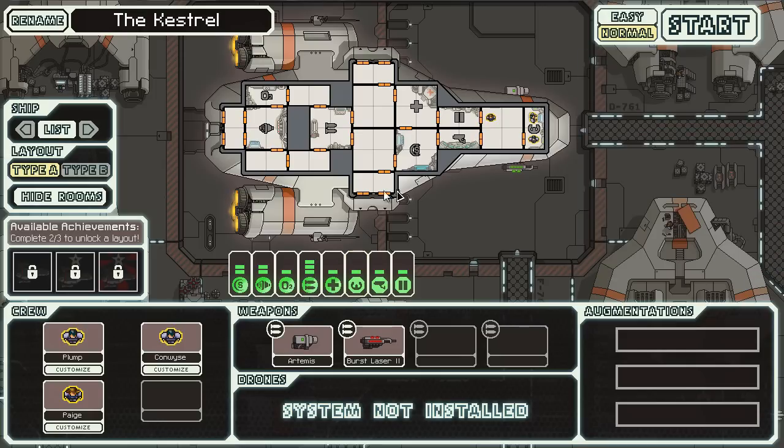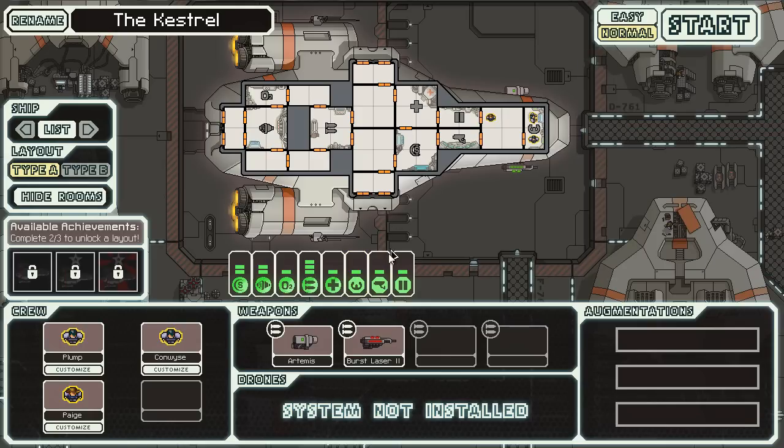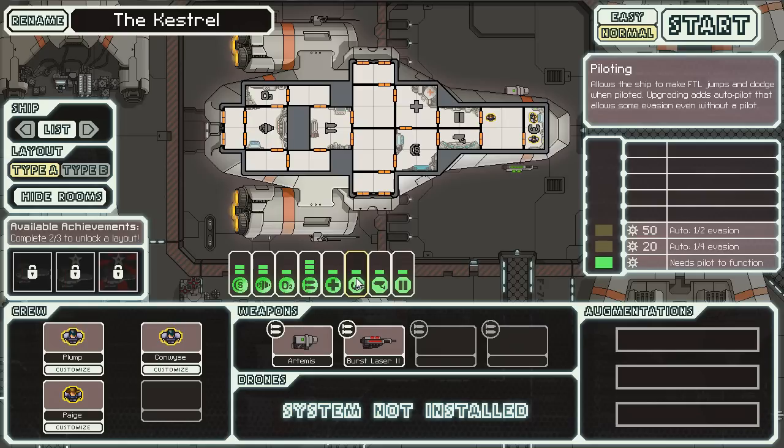Once your ship blows up, that's it — game over. It is a permadeath game. There's been a lot of people debating whether or not it's a roguelike. It doesn't really matter — it's permadeath, it's got random world generation, things like that. It's a fun game and at the end of the day that's all that matters. This is our piloting skill and the piloting area is up here — we want somebody in there at all times, because if nobody is there we can't pilot the ship and we can't take evasive maneuvers.